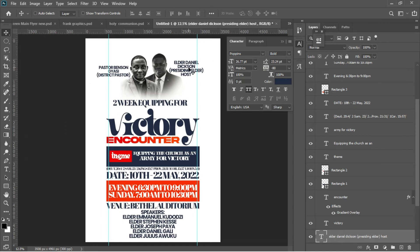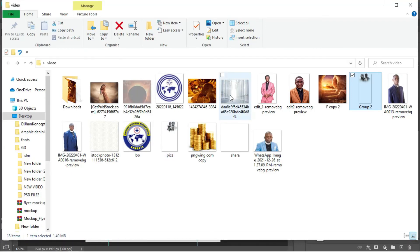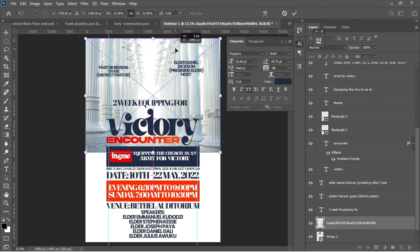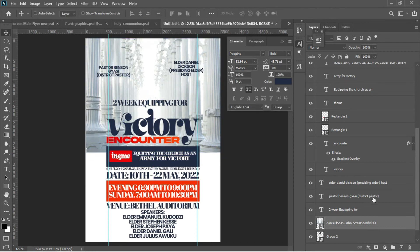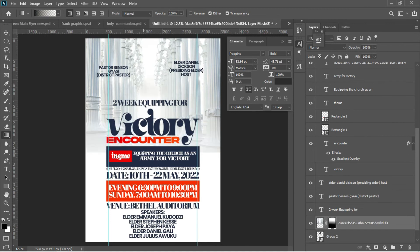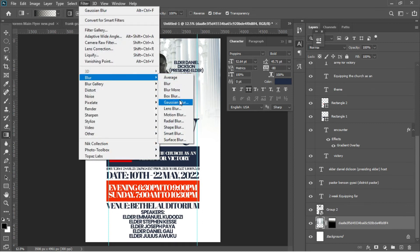Finally, we're almost done. Go to Resources and set the background. Drag and drop the background image into Photoshop, make sure it's at the top of the layer stack, hit Enter, right-click to rasterize the layer, and add a Layer Mask. Hit G for the Gradient tool, change the gradient color, and start wiping the areas I don't need. Drag the background layer underneath Group 2 so the image shows properly.